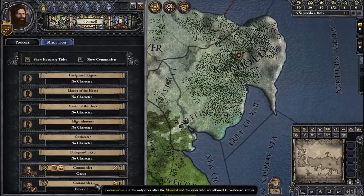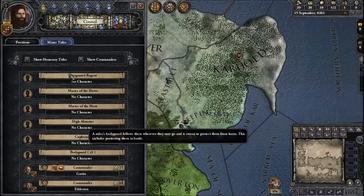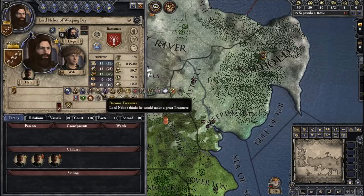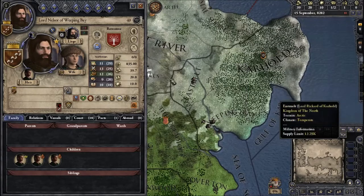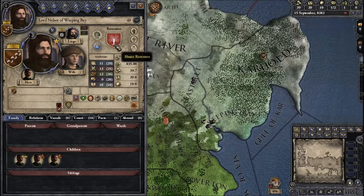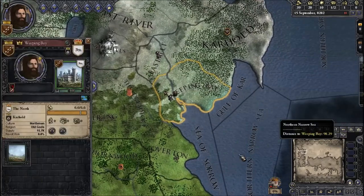We have minor titles that we can designate as well, very similar to what we've seen in Elder Kings, just displayed on the menu to make it easier to keep track. I'll hold off on giving those out just yet. We've already sorted out the open council positions. We need an Ambition — we could use some more children, and I'd like to have a daughter, because marriage might be very advantageous for us. House Raventree is represented by the white tree on crimson, very similar to what we're using in Clash of Kings.